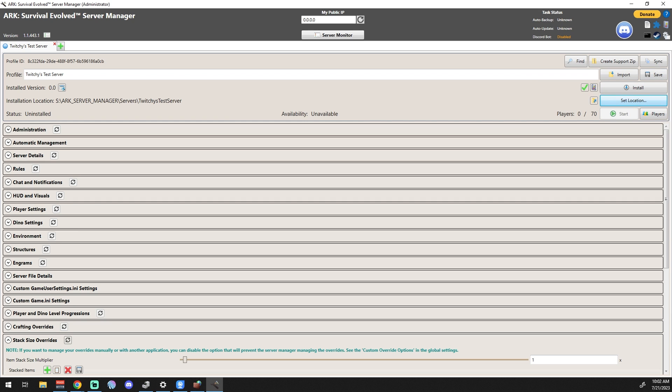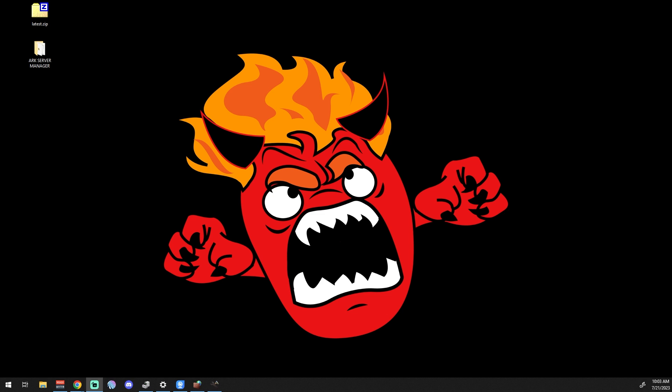Now that the install location is set, I wouldn't do much else here until a few more settings are completed. Part two will cover the administration work. But first, there are a couple more things to address in this video: port forwarding and Windows Firewall rules — because without those, having ARK Server Manager on your computer won't help you at all.